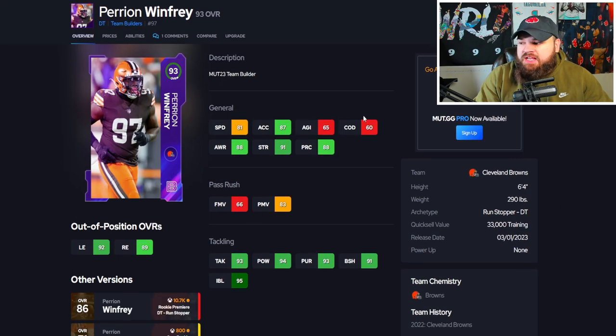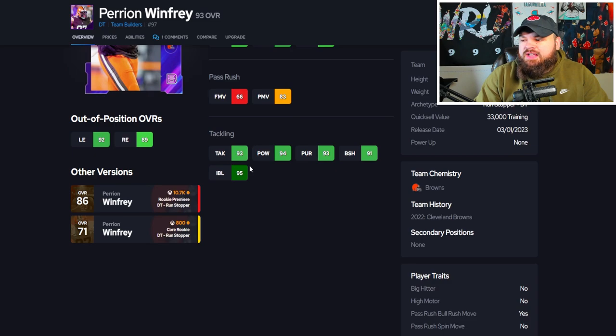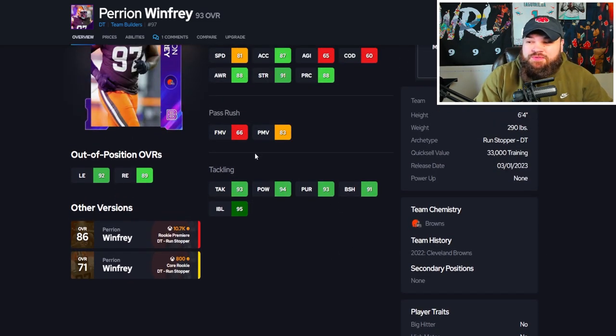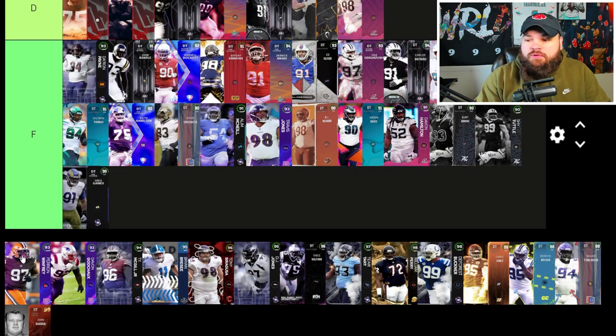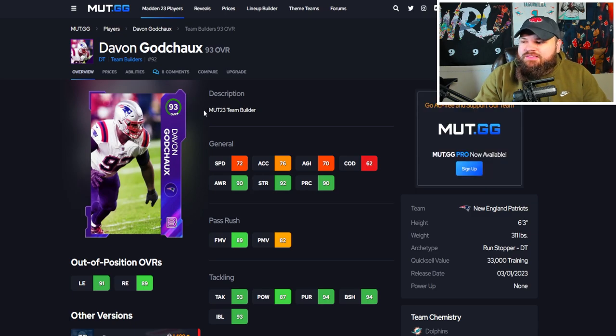After that we get Peryon Winfrey — 81 speed, 87 acceleration, pretty good physical stats. Agility and change of direction aren't there, but speed and acceleration are most important for defensive linemen. No finesse moves and somewhat okay power moves, good block shed and impact blocking. Has bull rush and swim move on yes, so he will use his finesse moves. For that reason, Peryon Winfrey is going up in F tier.